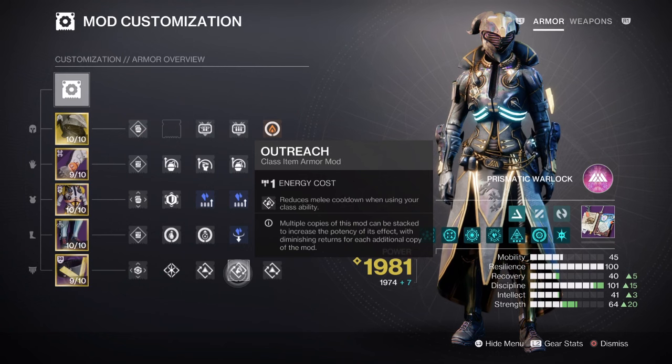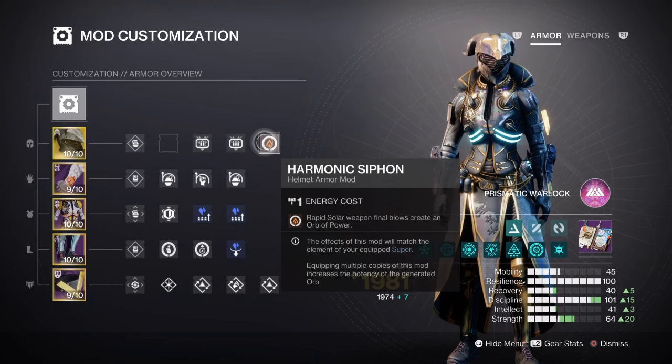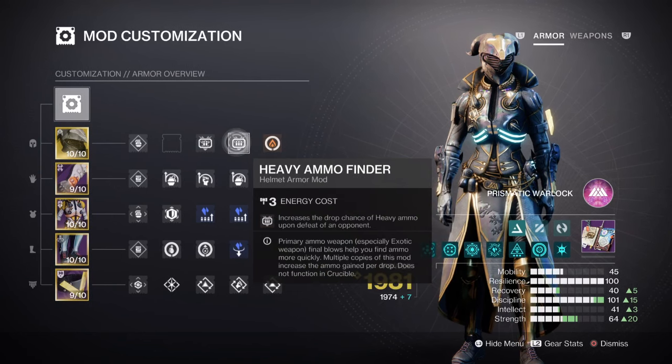Additional mods which are highly recommended: having the Harmonic Syphon mod for producing Orbs of Power, and Specials with Heavy Fighter mods, Reserves, and Scavenger ammo mods are highly recommended for the build, given how fast we can generally run out of ammo with our primary and heavy weapons in use.